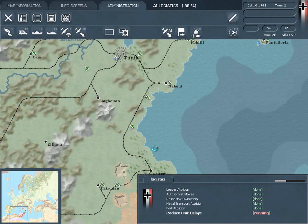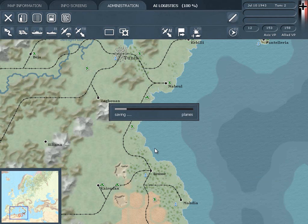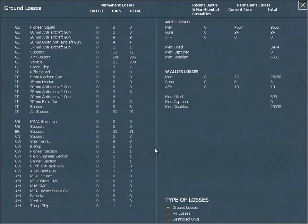Remember, it's necessary to order your amphibious invasions first before ordering an airborne drop. The rules state that an airdrop may be executed within one hex of an ordered amphibious invasion, or within eight hexes of a supplied friendly unit. Only in the latter case will the drop be executed immediately.